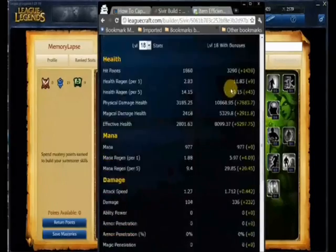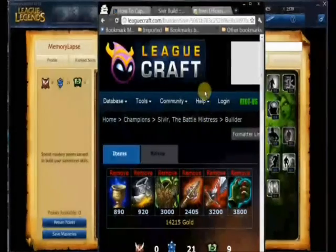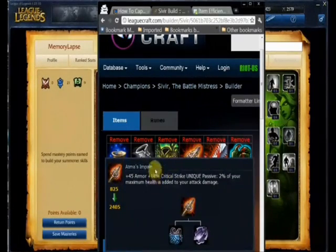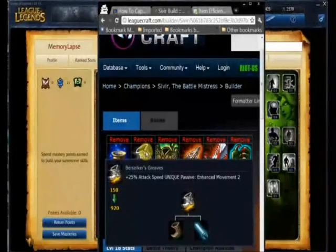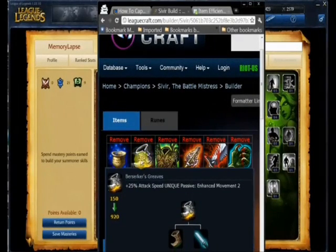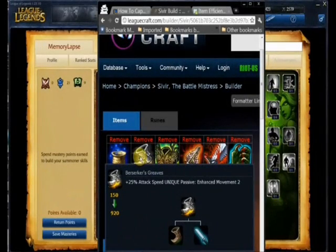Magic resist is a little low — 62 is pretty good for a non-tank ranged DPS, not too shabby. If you're facing a magic-heavy team, you can swap your Berserker Greaves for Mercury's Treads. It's always a good idea to stay flexible in your builds.